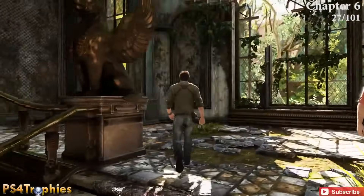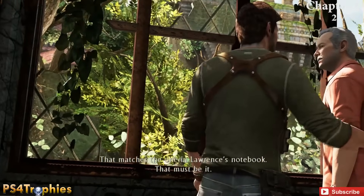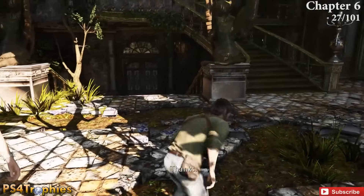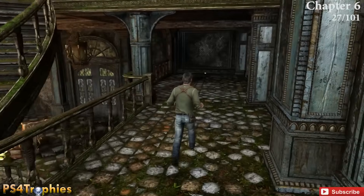You're going to climb some stairs and have a non-skippable cut scene with Sully, looking out the window. As soon as you gain control of Nate, go to the right of the staircase and follow this to the back for number 27.